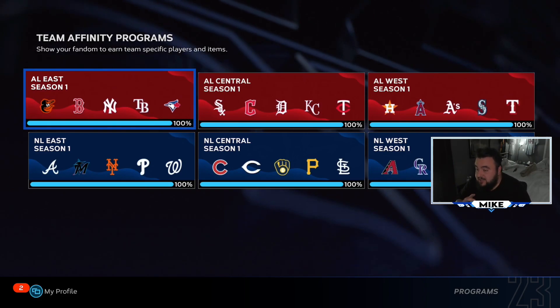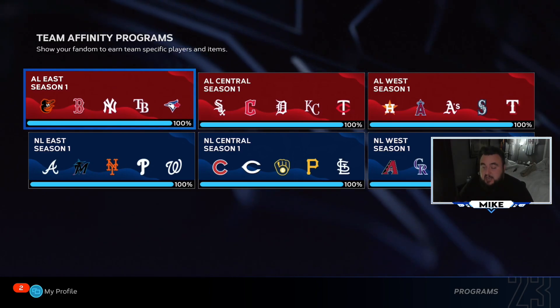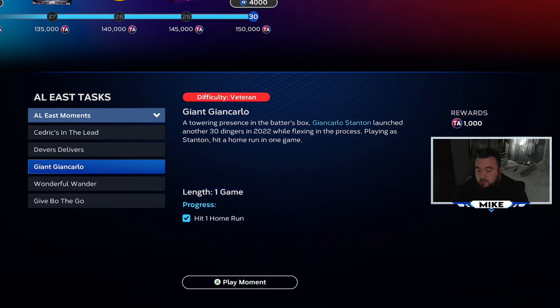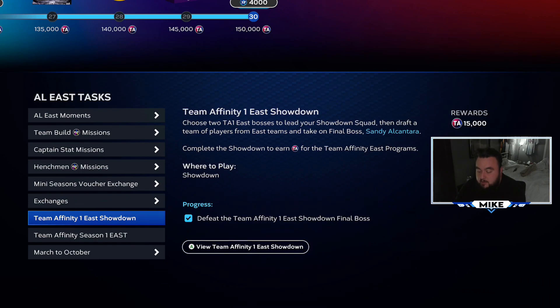We tried to slow grind a little bit but that got annoying - I just wanted to be done with it. First things first, go into team affinity and knock out the moments for each division. It doesn't take a ton of time; some can be more annoying than others. The home run missions I absolutely hate - it takes me about 14 tries per home run, but it's only five per division. The showdown took no time at all - we breezed through those.